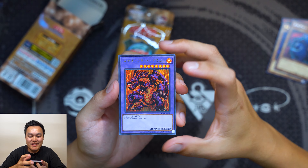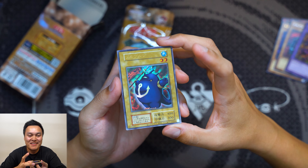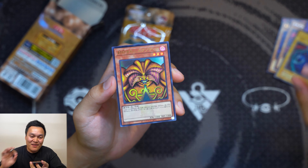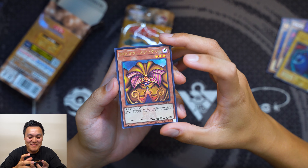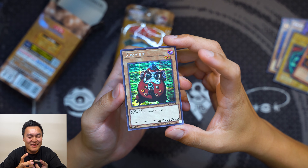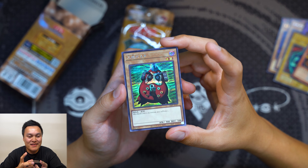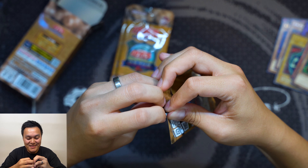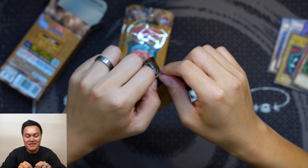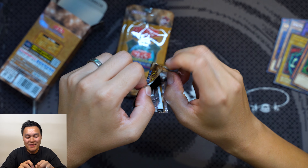Second pack. First up, ultra rare Meteor B-Dragon in modern layout. We have the series 1 ultra rare Surupurin. Then, ultra rare modern Exodia with the Legend of the Duelist stamp — that was close! And the last card, Dharma Cannon in secret rare modern layout.